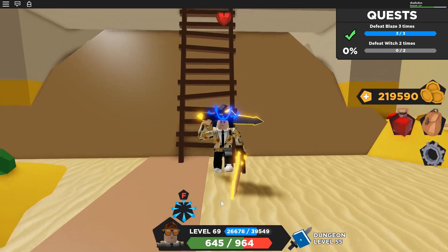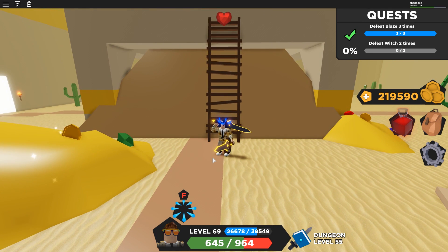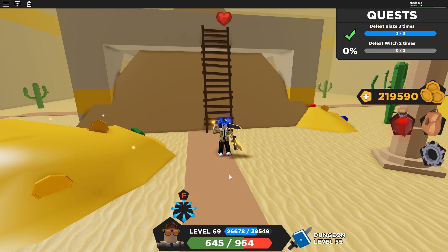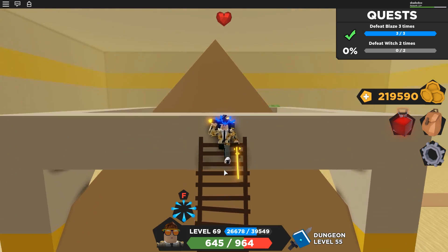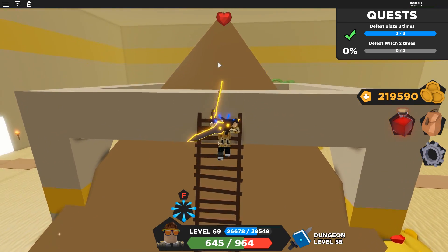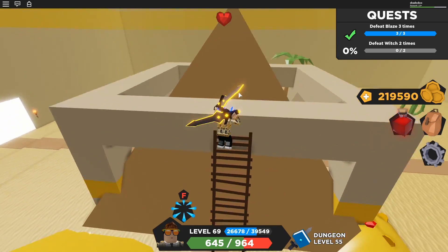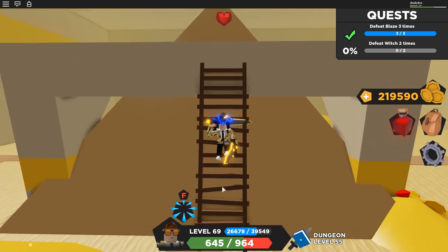Pro tip: if you get knocked off the sides of the pyramid by a tornado and you need to get back up fast - turn backwards and walk up the ladder backwards. It'll let you go up faster. If you go forward you jitter as you're going up and it's not as smooth. Turn around, go up this way - much faster.